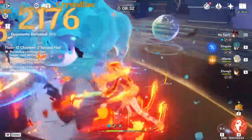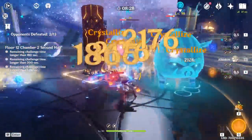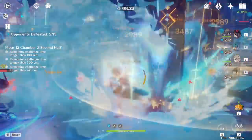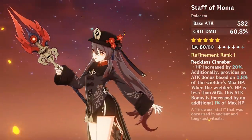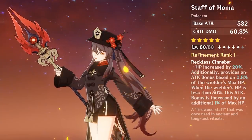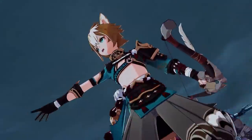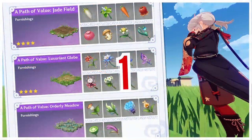In the simplest terms, this is only a feature relevant for whales or high-paying customers. The only exception would be if you've already built 2 decent teams for the Abyss, aren't interested in new upcoming characters, and the five-star weapons are as exceptional as the Staff of Homa or Jade Cutter. For most free-to-play players and light spenders, the biggest draw factor remains the characters, not the weapons.